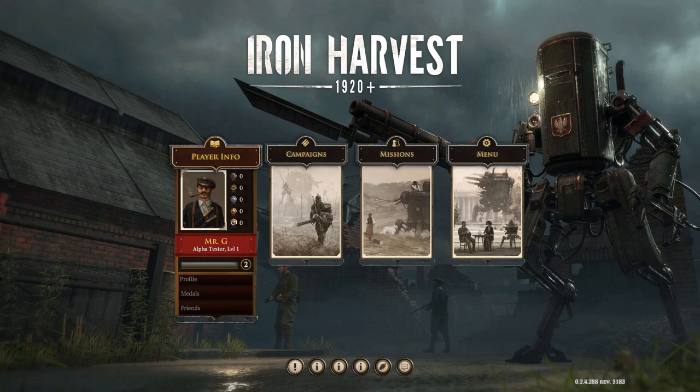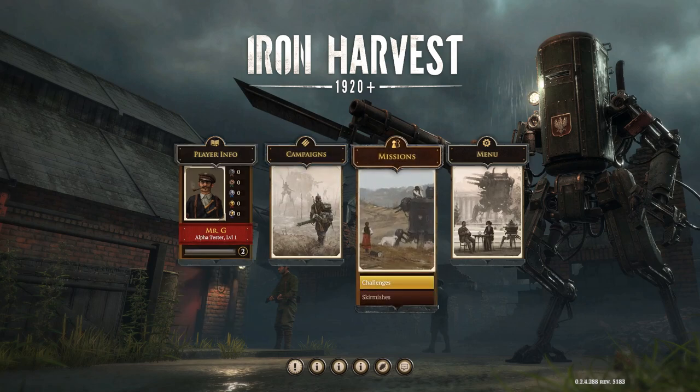Right now it is out in early alpha — you can snag it if you're willing to throw 43 euros or 50 bucks its way. What's available right now is not a campaign, but challenges and skirmishes. Is this thing worth your 50 bucks right now? We're going to fire up challenge mode, play it for a bit, and see what there is to offer. It's essentially an RTS.